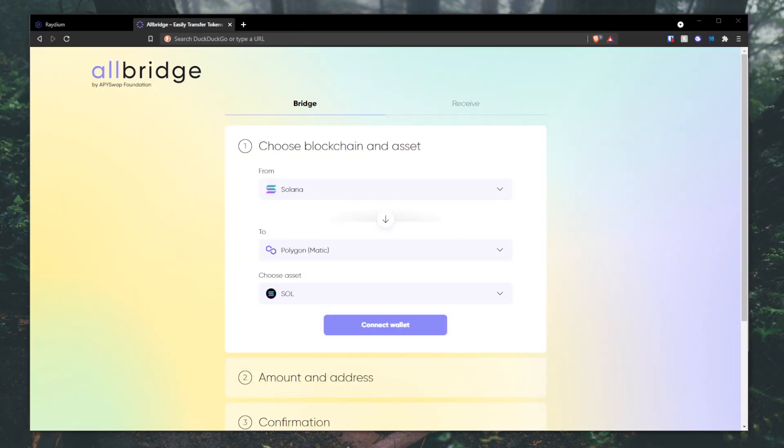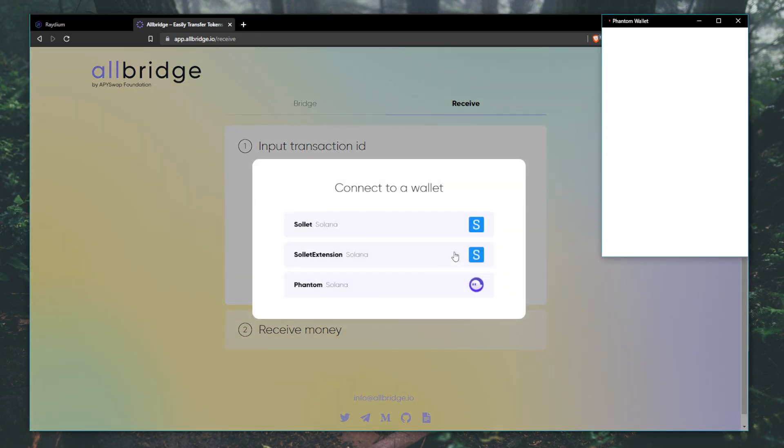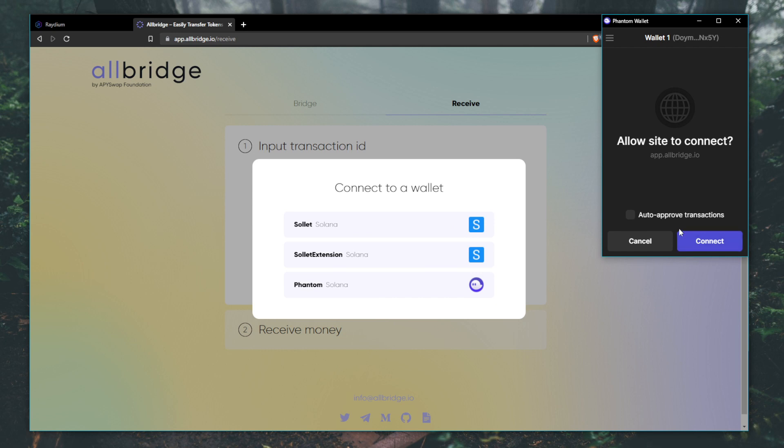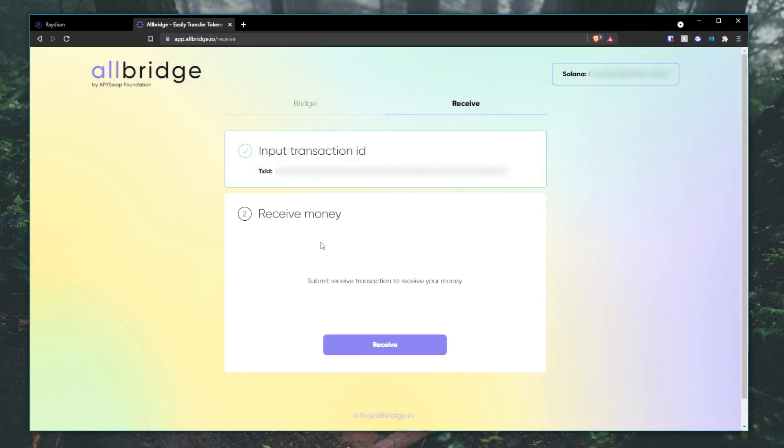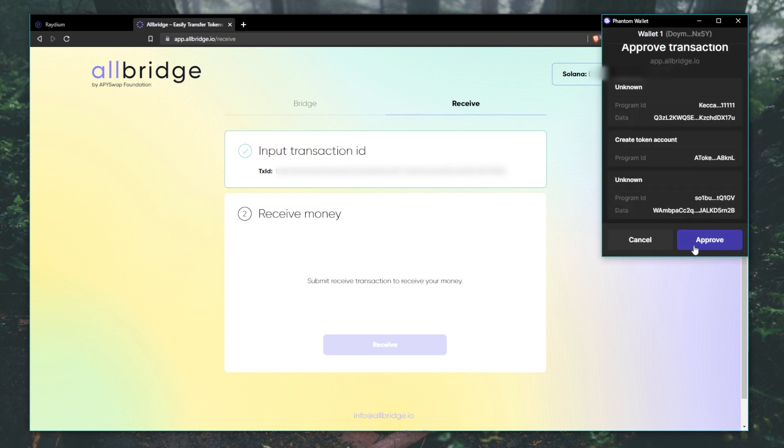Step number two — it's on the receiving side. Since I have my Phantom wallet on a different browser, I'm going to open Allbridge.io again and then click Receive. Then I'm going to paste in my transaction ID that I just copied from Polygon Scan. Go ahead and hit Connect Wallet, choose Phantom, connect, and then after that hit Receive. Approve your transaction.